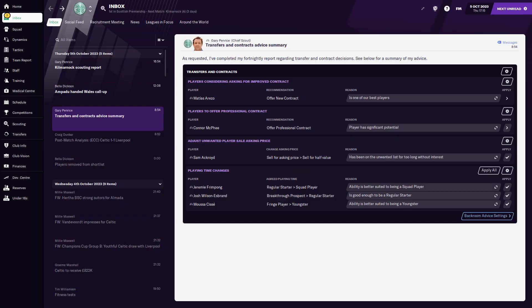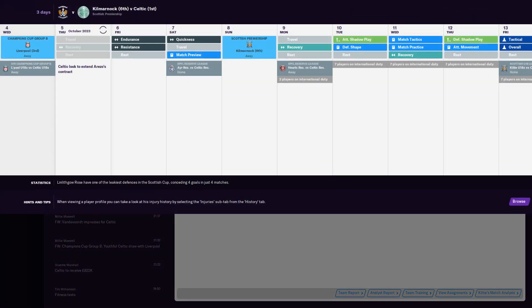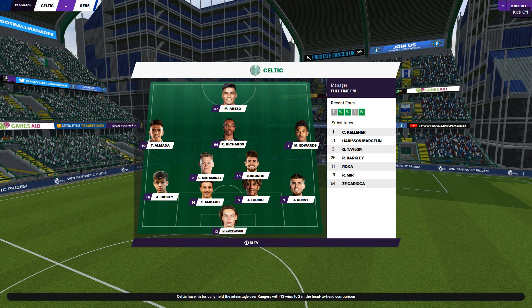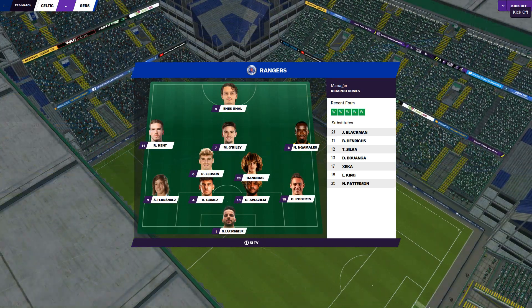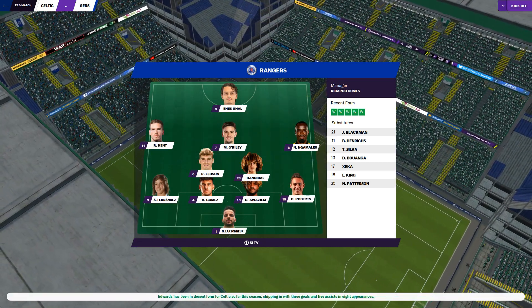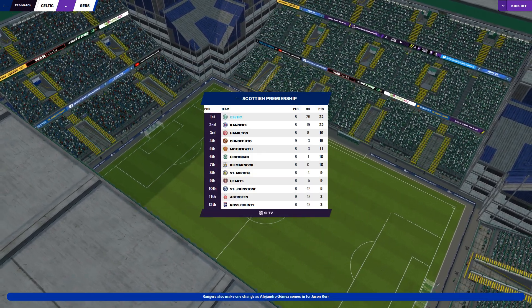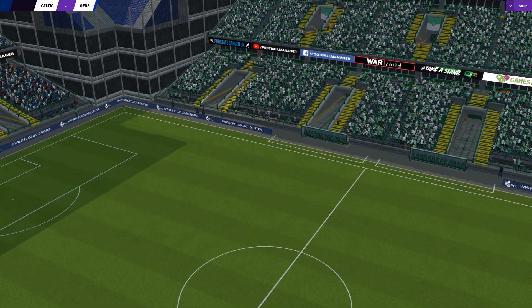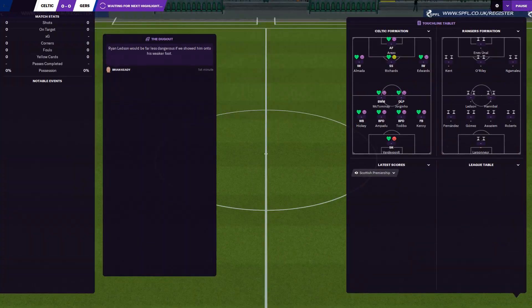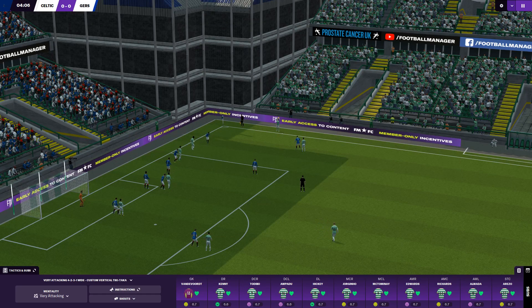It's a big contract but at least we're keeping him — that's the main thing, 5-year deal. Next up we're playing Rangers. Vandervoort in goal, Kenny, Tadebo, Ampadu and Hickey across the back. They've got Hannibal Mabry in midfield with Rangers, and Alvaro Fernandes at left back. We've got Jorginho and McTominay in midfield with Thiago Armada playing behind Mattias Arezo — both teams playing a 4-2-3-1.